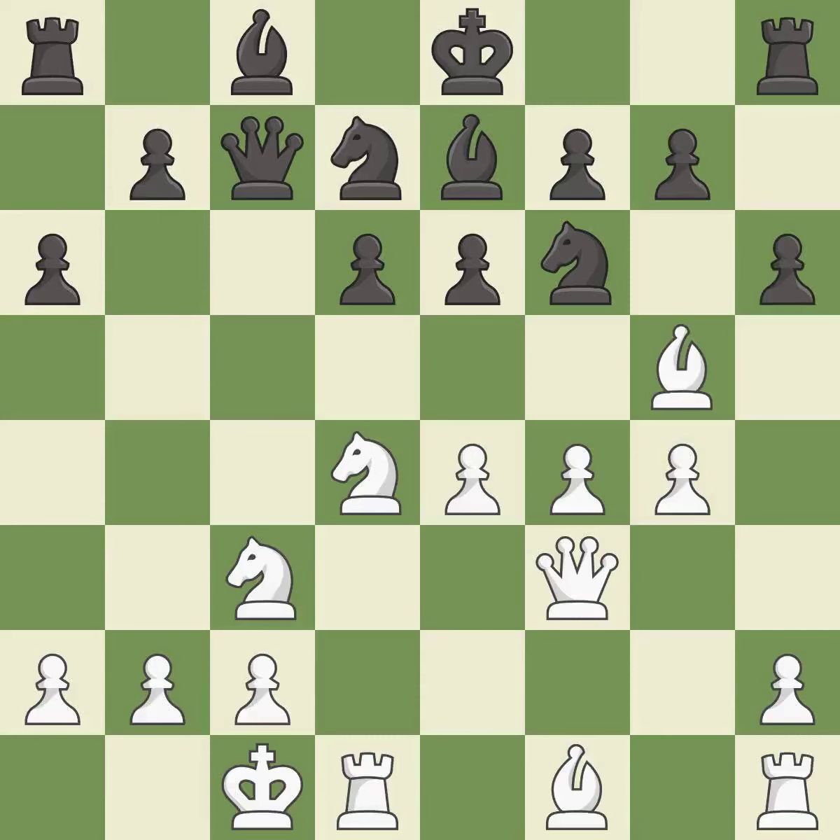The opposing bishop is kicked by a pawn and must now move or be captured. This move puts the bishop on a safer square. This is the way to win a pawn — it is the last book move.